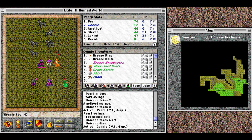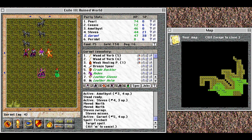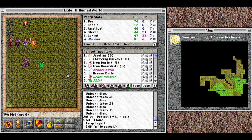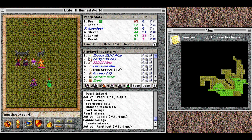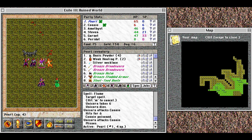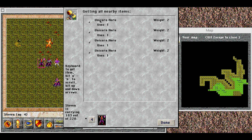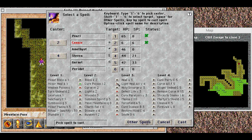Either way, they're mean. They do go down pretty easy to a good fireball, though. They poisoned me! And they drop a bunch of horns. I'll pick those up and cure at least one of these poisons.